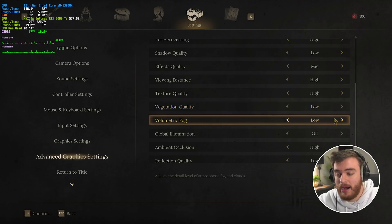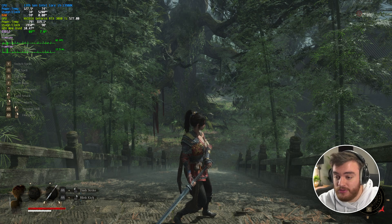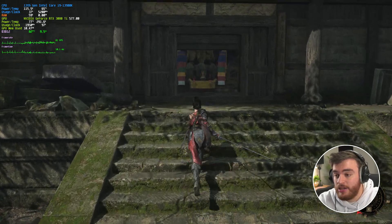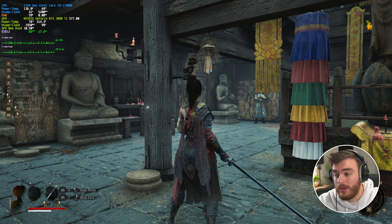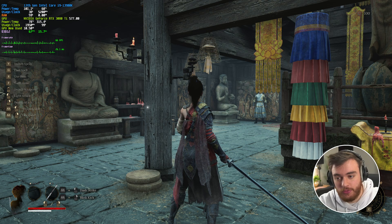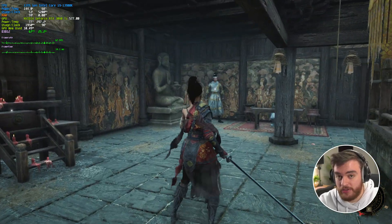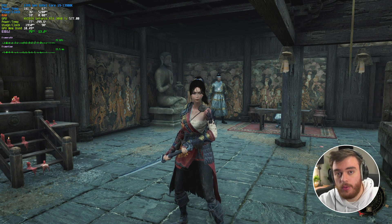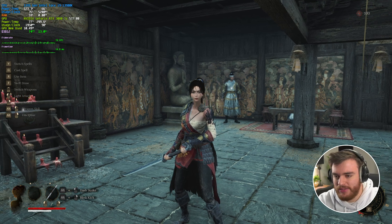Volumetric fog has practically no performance difference or visual difference — have this set as you please; I'll leave it on low. Global illumination is off on the lowest setting, but this changes how the world looks drastically. Enabling it, we move from 69-ish FPS to 65, and the world looks a lot more bright — you can see indoors a lot better. The change is super noticeable going from off all the way up to high. I definitely recommend having it on low at minimum just so you can actually see what's going on indoors, even if it comes with a small performance cost. This mostly has to do with Lumen lighting and other heavier elements of the UE5 engine.